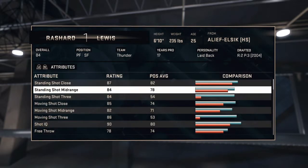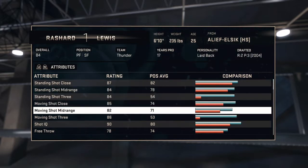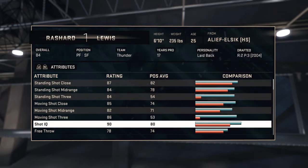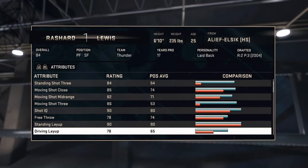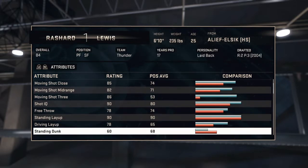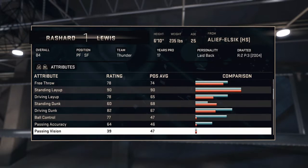Quick look at all his attributes: 84 mid-range, 84 standing 3, 85 shot close, moving mid-range 82, moving shot 3 — 86. So really good shooting skills. Driving dunk 82, all around good offensive player.